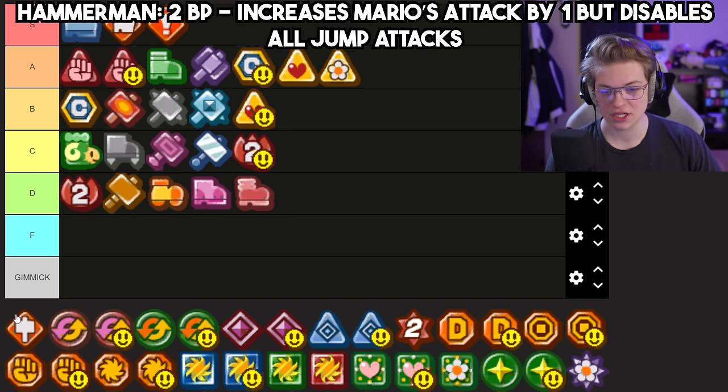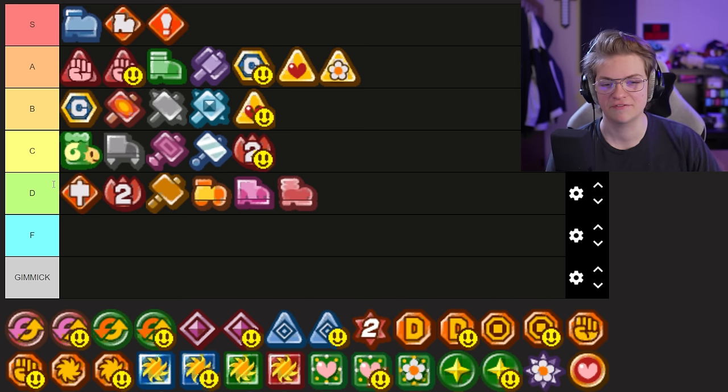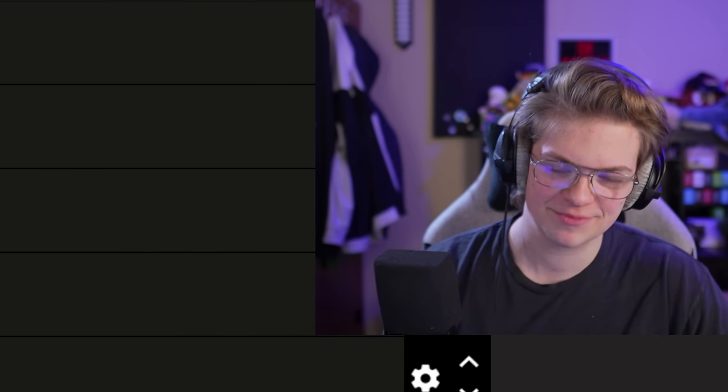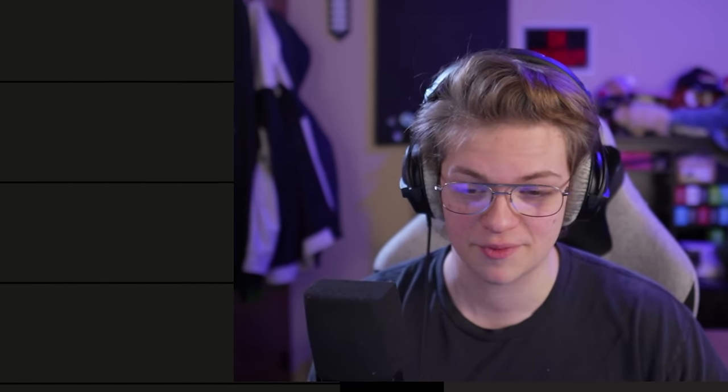Hammer Man is a lot less amazing because Mario's options just get so, so limited when you can't jump. To hit anything flying, you've got to use Hammer Throw, and Hammer Throw is just not that good of an attack. Hammer Man is way below — that's quite a distance between two very similar badges, but Jump Man is goated and Hammer Man just ain't it.